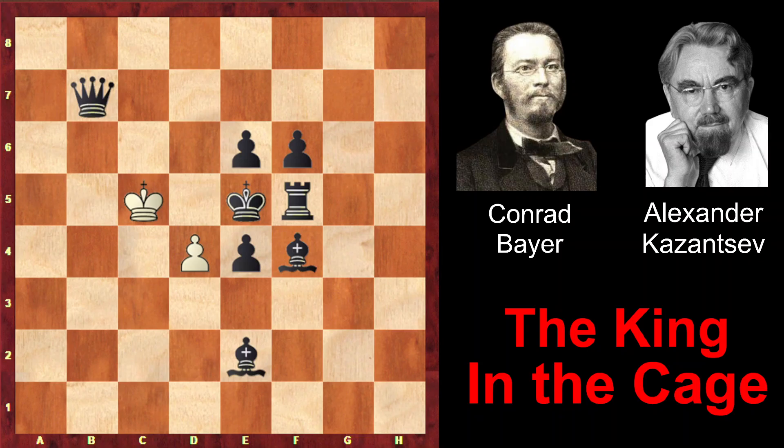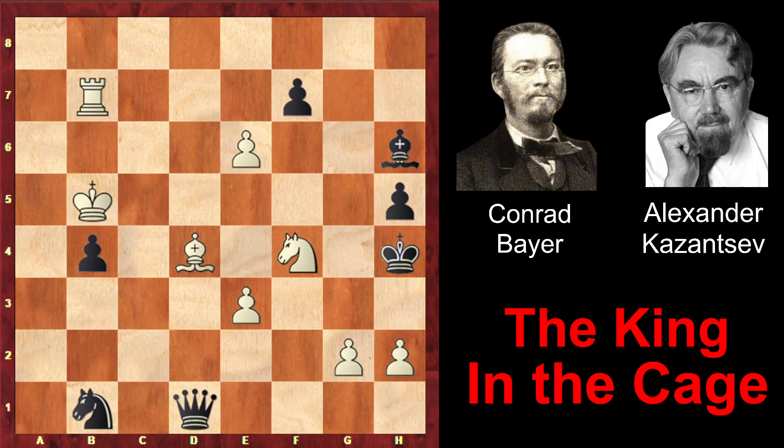Now the second problem. It was composed in 1967 by Alexander Kazantsev and has a similar idea. After the initial five moves, white sacrifices every piece with check and checkmates the black king with a pawn. You can pause the video and think.